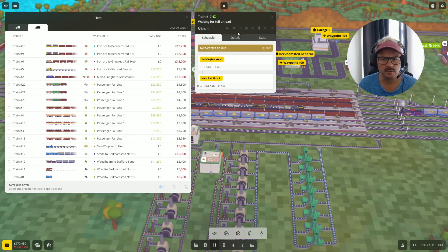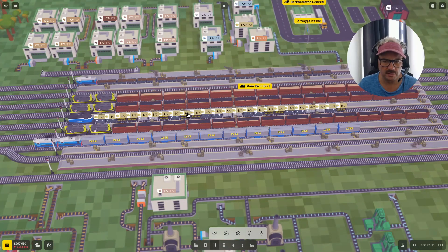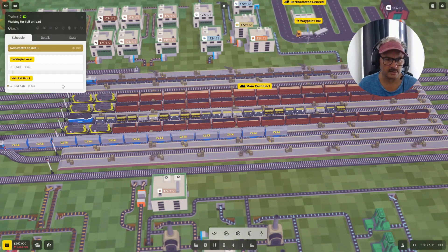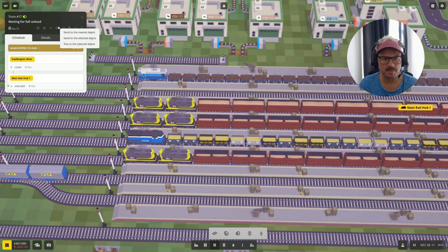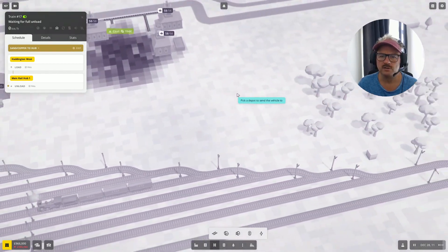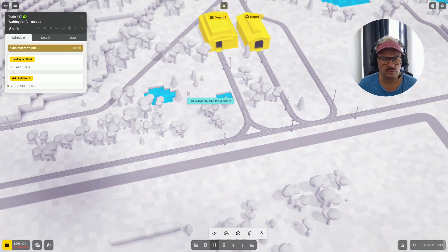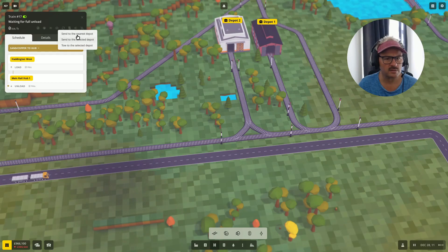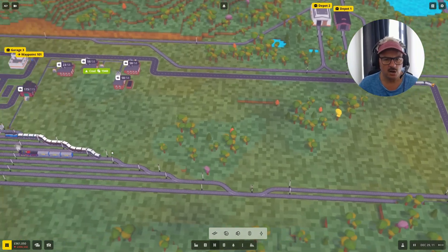Follow vehicle. There he is — Mr Sand and Copper to the Hub. So he was doing both, but now we want him to focus on copper. I want to send him to depot and make him a better train. Let's go with Send to Selected Depot. Does that cost anything? No, nothing — great. He's going to get there on his own volition. He'll be doing that, which is lovely.